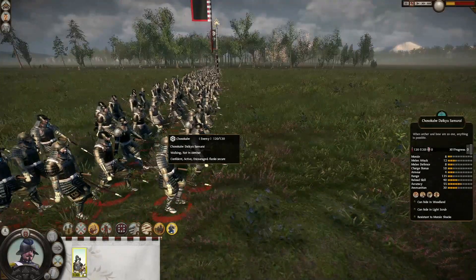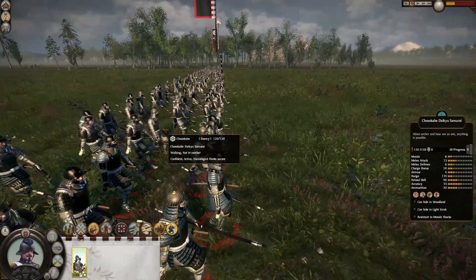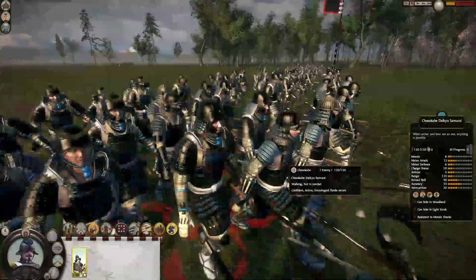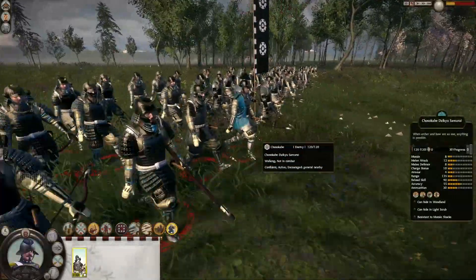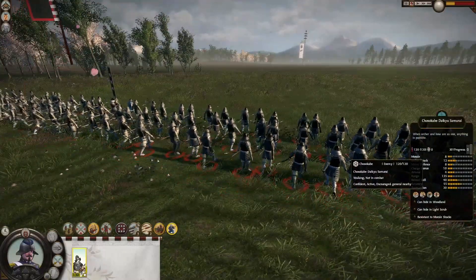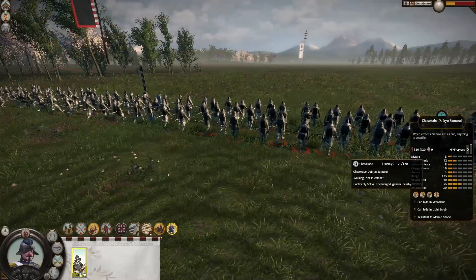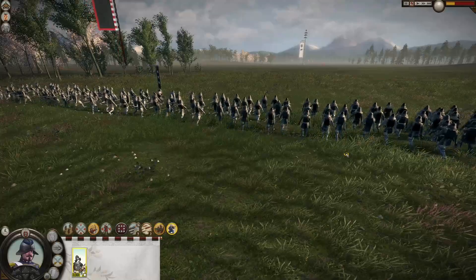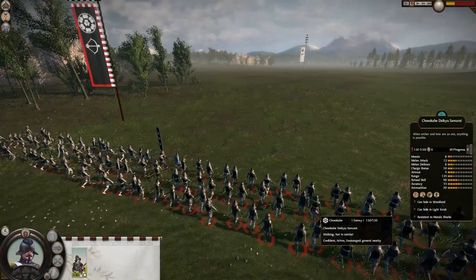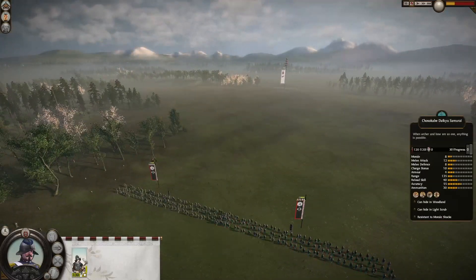They have 135 range, 40 reload skill, 50 accuracy, and 30 ammunition, so once they get in range they're incredibly deadly. We can only see two because one of them is hiding in the trees, but we're facing 360 samurai. It's going to be an interesting matchup to see if we can break enough of them before they get to us. We do have a very substantial advantage in range, though they have an ability that increases their range, but the AI doesn't really utilize it to the best degree.